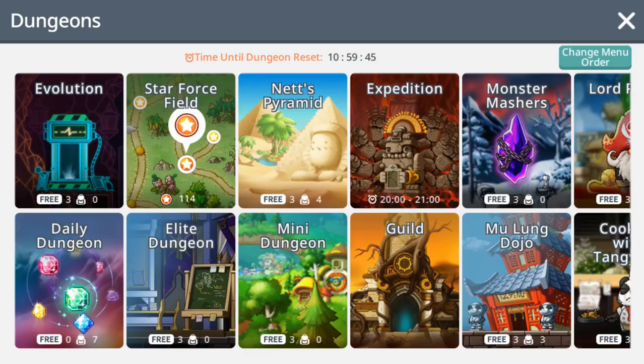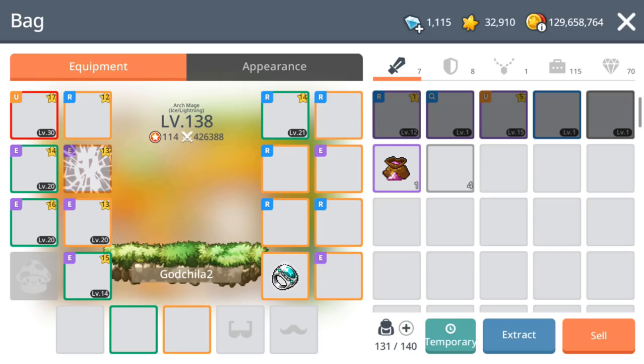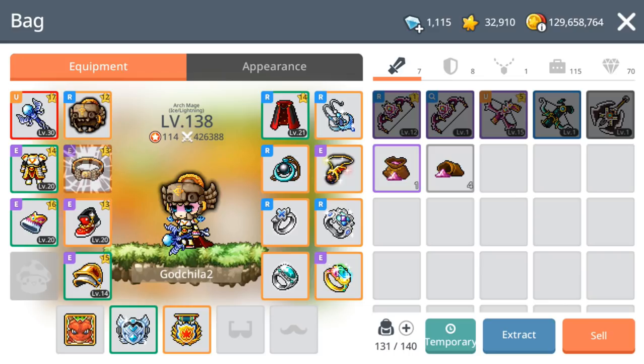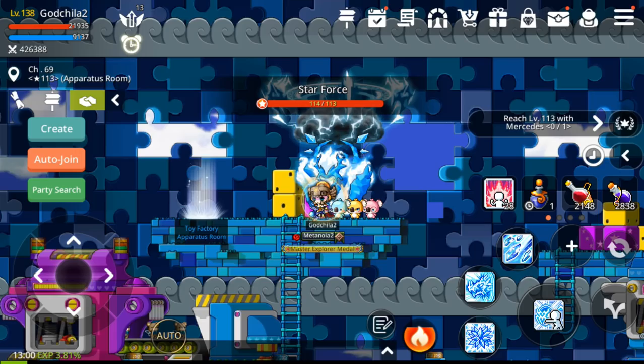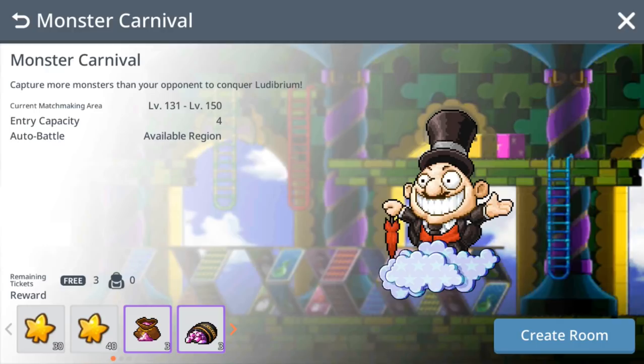The fourth daily is elite dungeon. Elite dungeon gives you epic and unique powder, which is essential because you need it to upgrade your gear and progress in the game — it's very precious. The daily dungeon, expedition, and elite dungeon all also give you gold leaves, which help you upgrade your gear level, like from orange gear to green gear or from epic to orange.